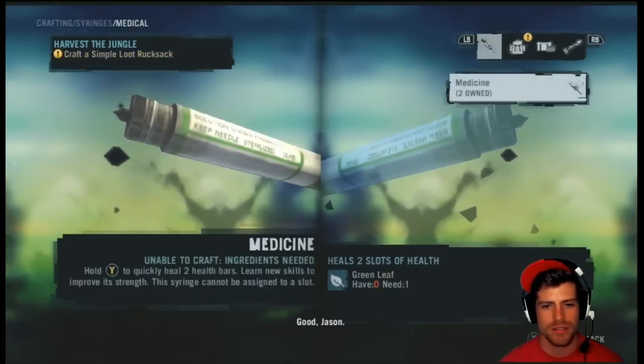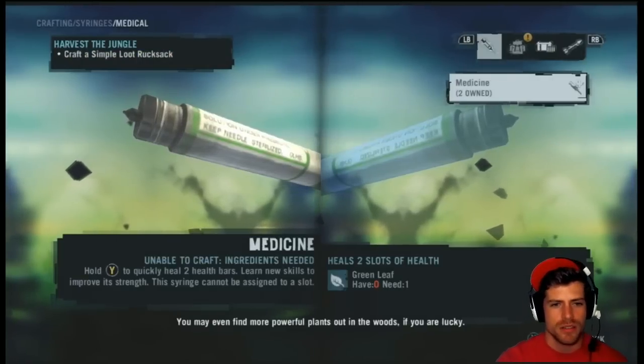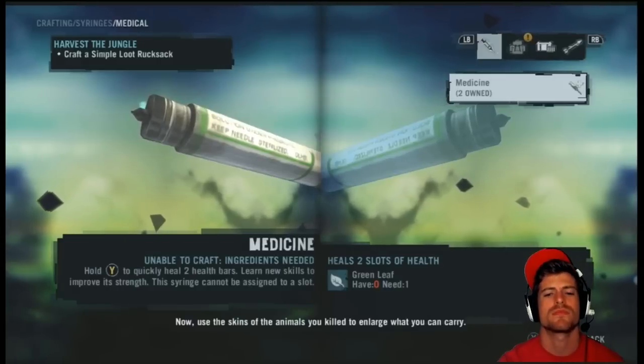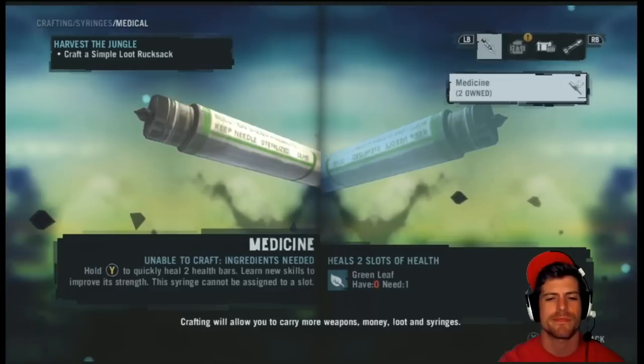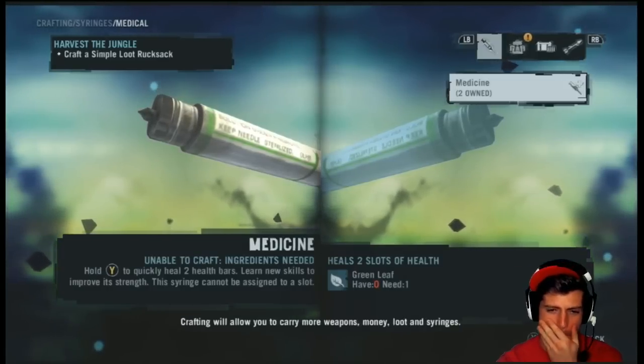Good, Jason. You may even find some plants out in the woods, if you are lucky. Now use the skins of the animals you killed to enlarge what you can carry. Crafting will allow you to carry more weapons, money, loot, and syringes.